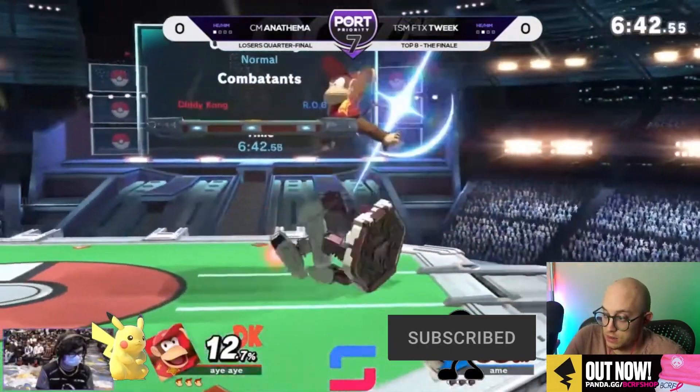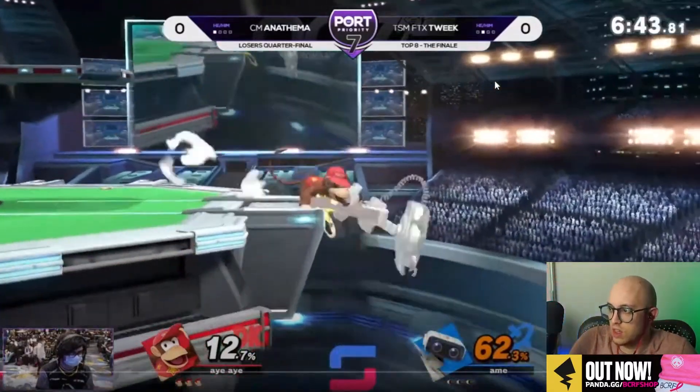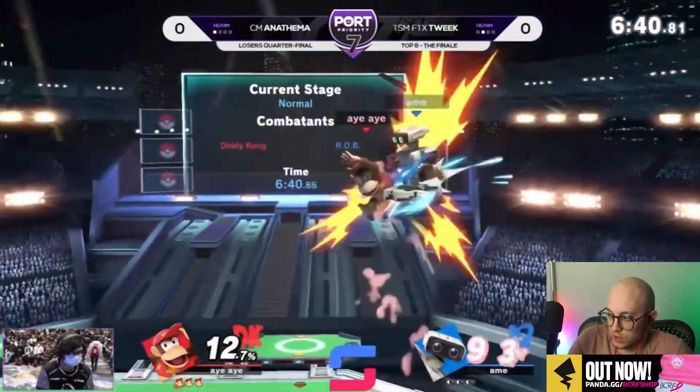He is pushing buttons. Love the Z-drop. So much damage — Jesus Christ. 31 off of a ledge roll? Crazy.